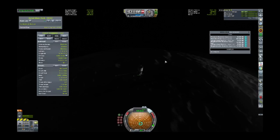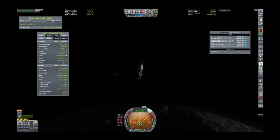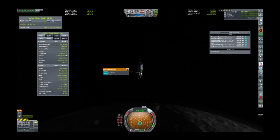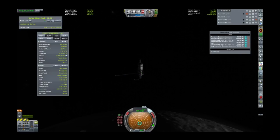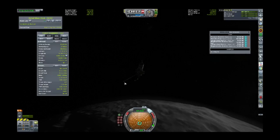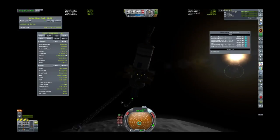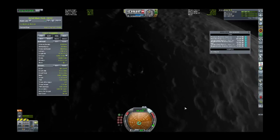We just need to wait for all the science to come back, which could be a while. It's quicker than my internet — 31 kilobits per second. I think we're going to have to put a comm network out around Minmus, and possibly around Kerbin too, to get rid of the eclipses.